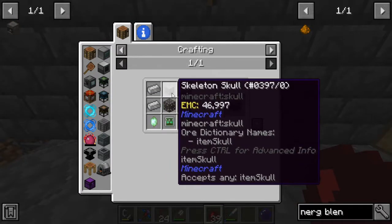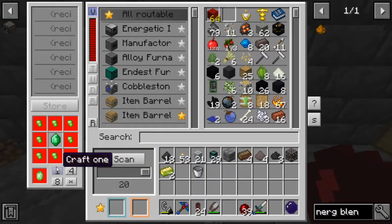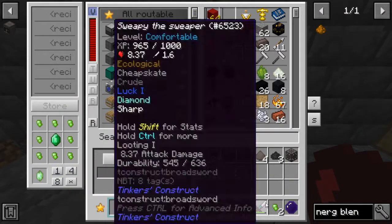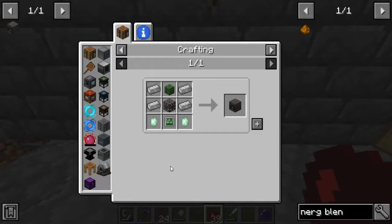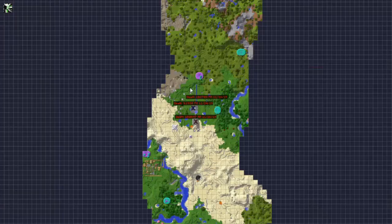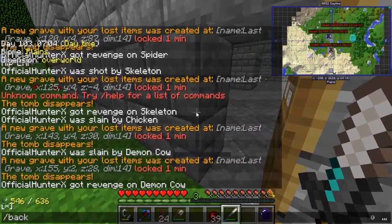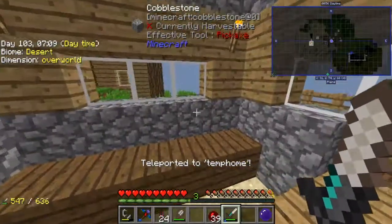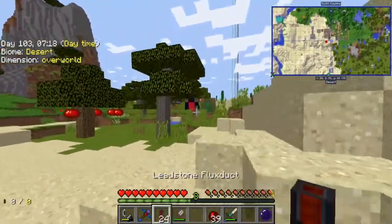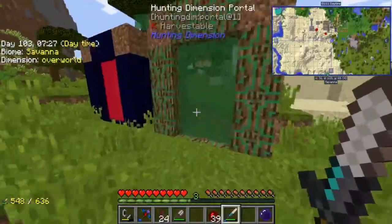Now we just need another head — actually, we need another two heads. We need one for the Z-Logic controller. Can I actually show you guys how many deaths I have? That's just here in the overworld. The amount of times I had to slash back to get my stupid gravestone. I died so many times in the hunting dimension, it's not even funny.